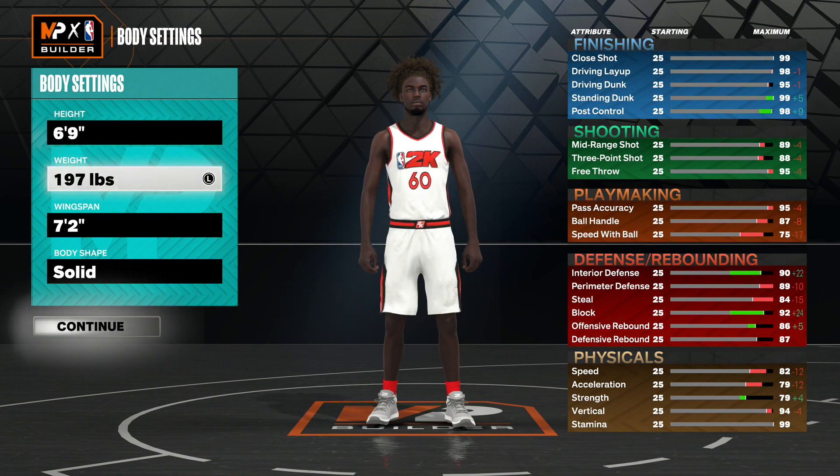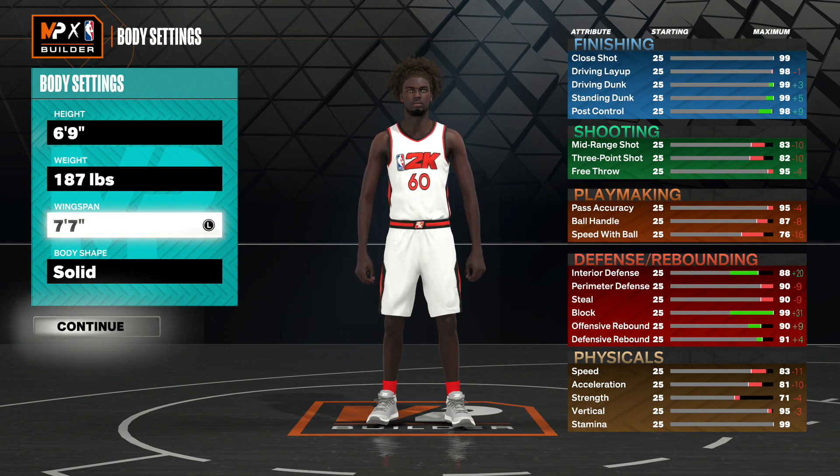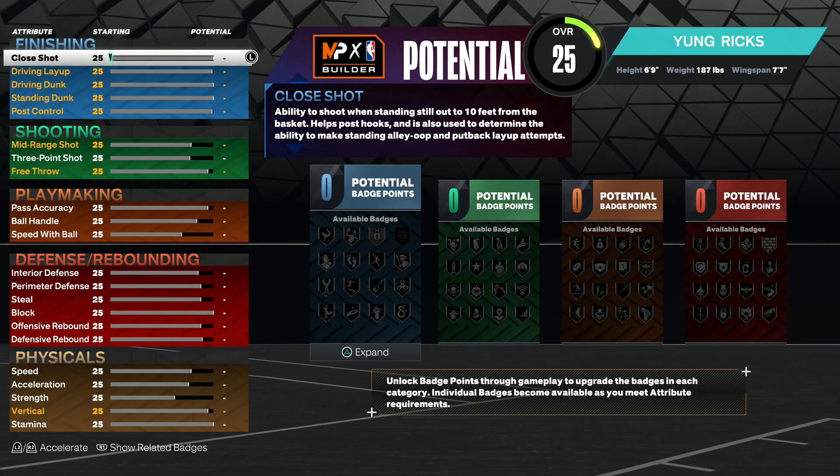Next is weight — you want to go with 187. For wingspan, you want to make it 7.7 so you can play the best defense possible on this build, and this build does have good defense. When upgrading this build, make sure you upgrade it exactly as I show, because just one stat can get you a completely different build and build name, so watch the whole video and upgrade as I show.